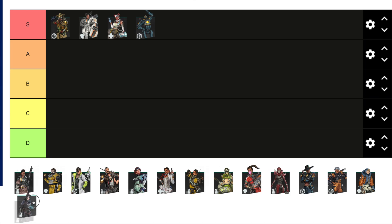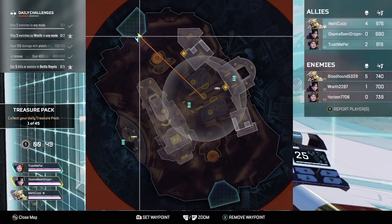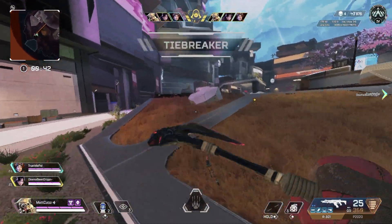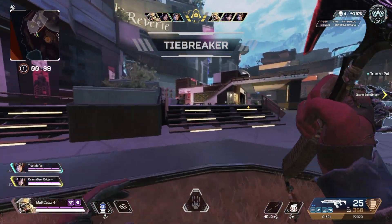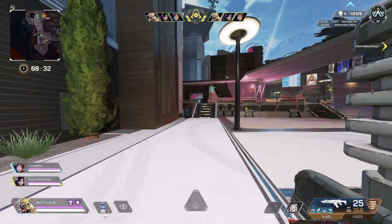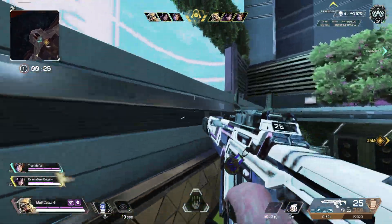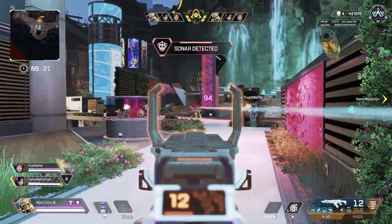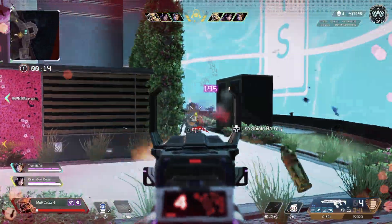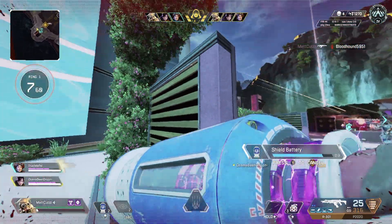The fifth legend is Wraith — I have her in B tier. She is a good legend and one of the best things about her is her two abilities. Her best ability in my opinion is the portal, which costs only 150 materials and you can get it every round. You can definitely get creative with it, but Wraith is more of a solo legend. To be a higher tier legend you need the ability to help your teammates a lot, and Wraith's abilities are more geared toward solo play, so I have her in B tier.